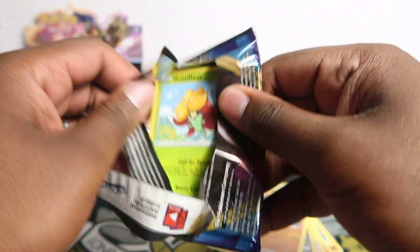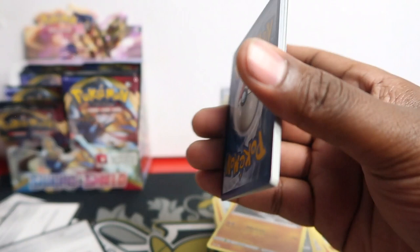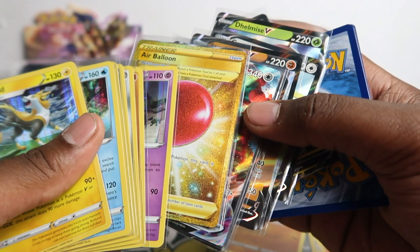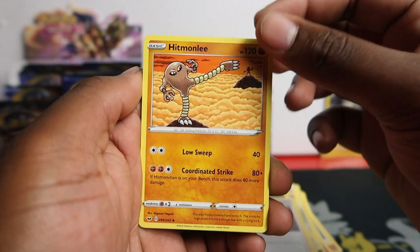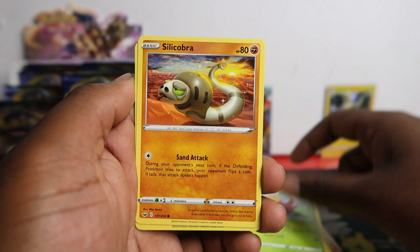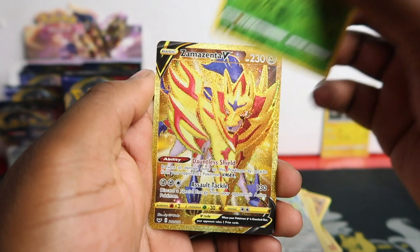I saw something gold — let me show you the gold trainer from last time to compare. I think we might have a gold Pokemon. I open the packs — BD, Sableye, Bro, Yamper, Crabby, Qwilfish, Eldegoss. It's a Pokemon — no way, you're kidding me. Zamazenta! I finally have completed the set — I got Zacian and now I got Zamazenta. I bought one Zacian for 70 pounds thinking I'd never get it, then I pulled one a week later, and now we got the golden Zamazenta!